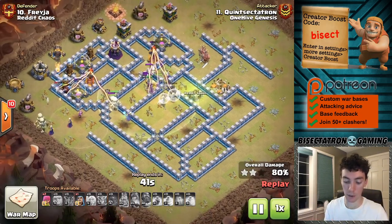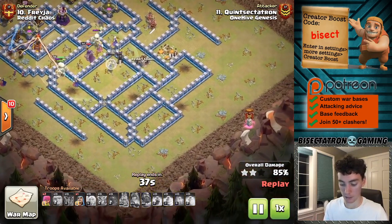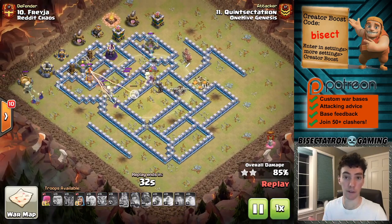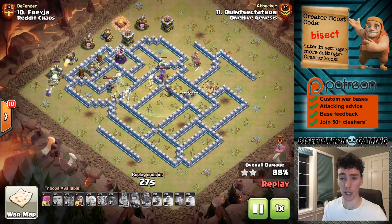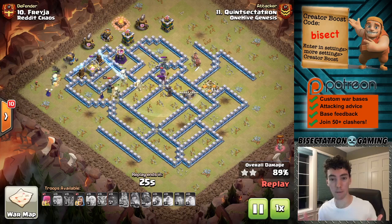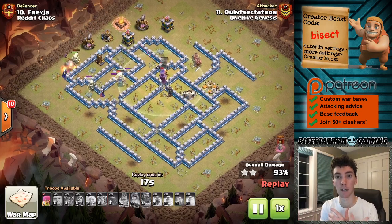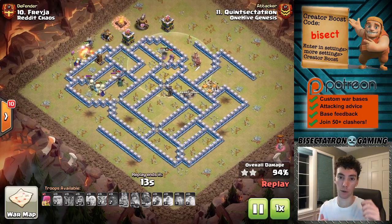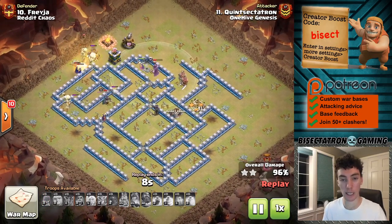Spread it out — bring plenty of Wizards for cleanup. The Siege Barracks made a nice feature; it wasn't used how I intended since I tried to do an emergency funnel with it. But at the end of the day, the Hogs got good value. You want to typically drop it a little away from the action, like in a corner where there's trash buildings, to allow the P.E.K.K.A. and Wizards to build up so the Hogs can run past them. Otherwise the P.E.K.K.A. and Wizards will die, then the Hogs come out, which will hurt you on cleanup.